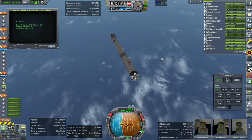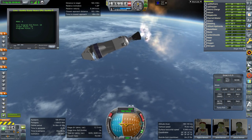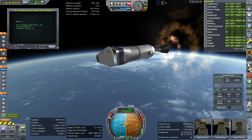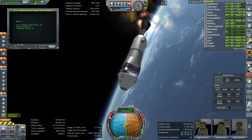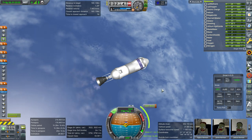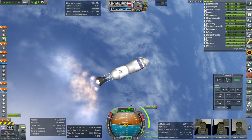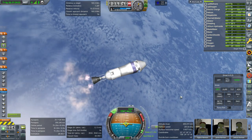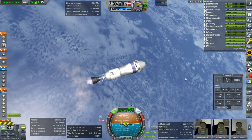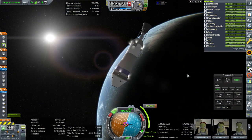After getting the crew out to interplanetary space, in the next episode we have to get the supply vessel out and then begin launching the quicker non-ion missions to Mars. That'll include a Quest airlock module for the Mars station so they can do EVAs, a Mars tug, a Mars lander, a Pack Rat rover for Mars — the Pack Rat is one of the USI mods — another ISRU unit, and surface habitat modules. So quite a bunch of launches coming up.